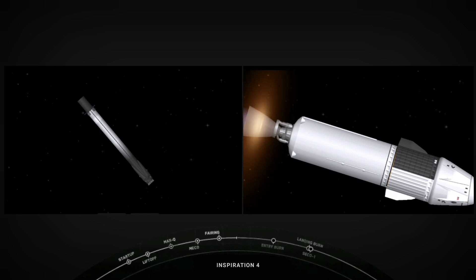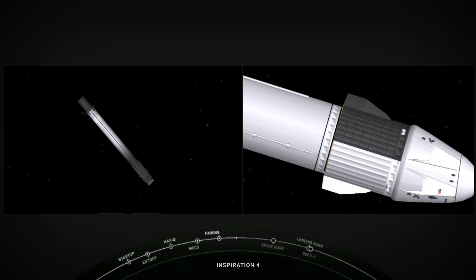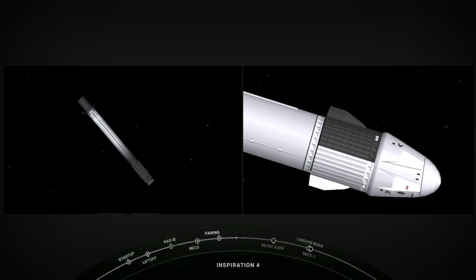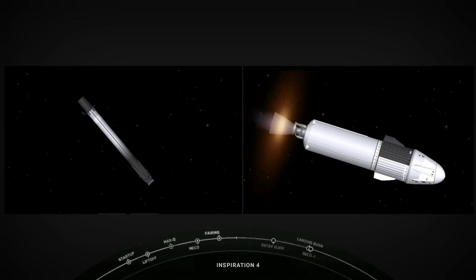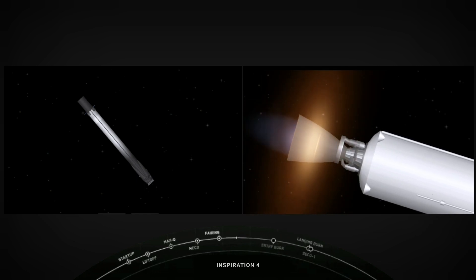Dragon, SpaceX, trajectory nominal. Dragon, copy. Everything looking great for the Inspiration 4 crew — everything proceeding nominally on the second stage. Stage 2 propulsion is nominal. MVAC engine is looking nominal. About a minute left before the first stage performs its first burn. On the left-hand side, looking at the first stage, you may see white puffs — those are nitrogen puffs helping to steer and guide the vehicle, basically attitude control, as it makes its way back down to Earth.